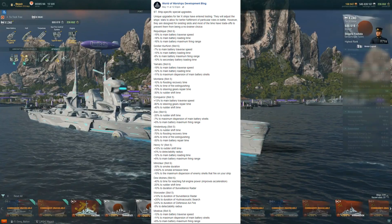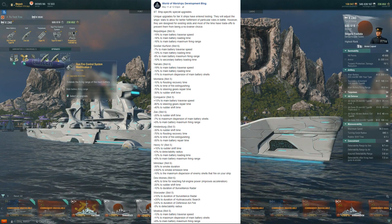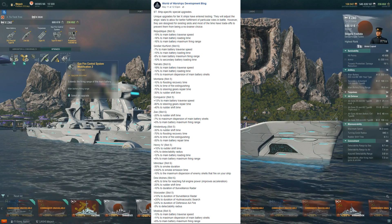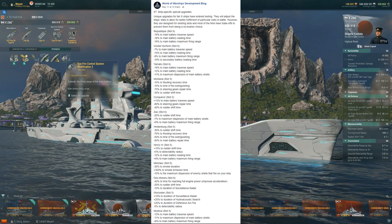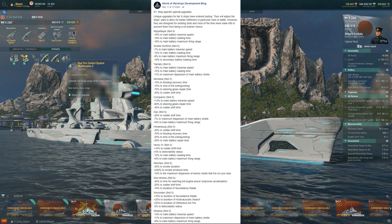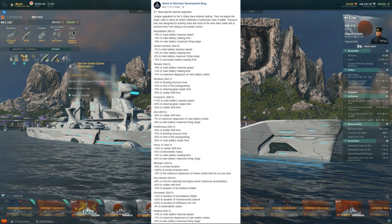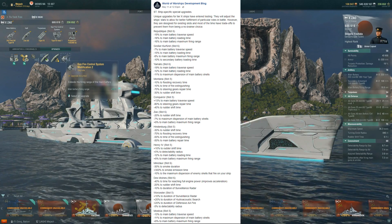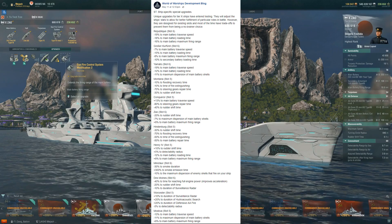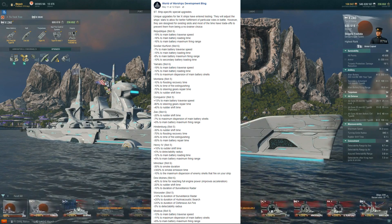Zao, the first cruiser. This is going to be slot 6 — the range mod, getting it almost out to 18–19 kilometers. Negative 20% to rudder shift time, so a more agile cruiser, which is always good. Negative 7% to maximum dispersion of main battery shells, so more accurate — the Zao's already laser accurate anyway. And adding 8% to the maximum battery firing range. I'm going to take this. We'll probably be right around 18km range and I get 20% off rudder shift. More agile, can't shoot quite as far but almost, and even more accurate. Easy one to take for the Zao.